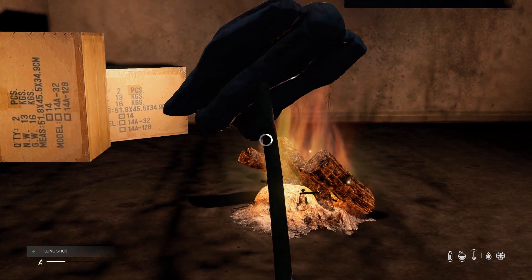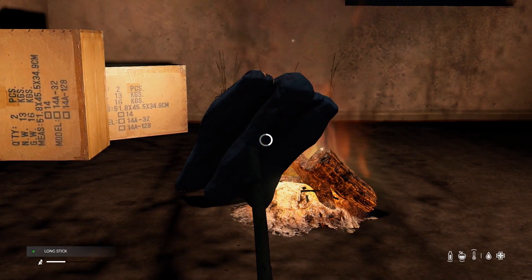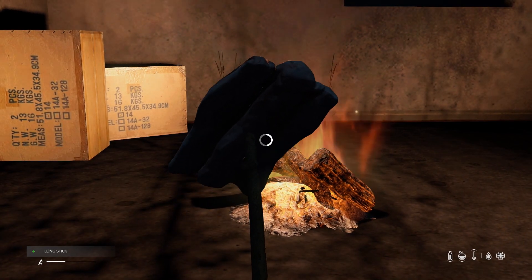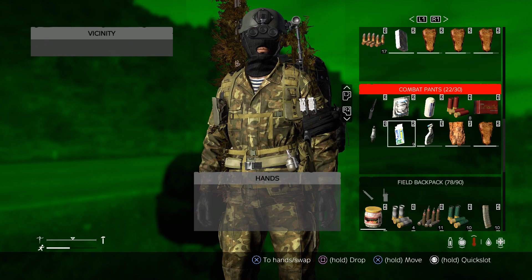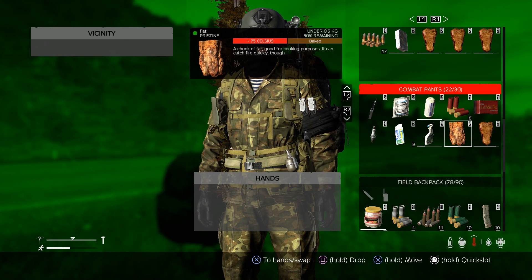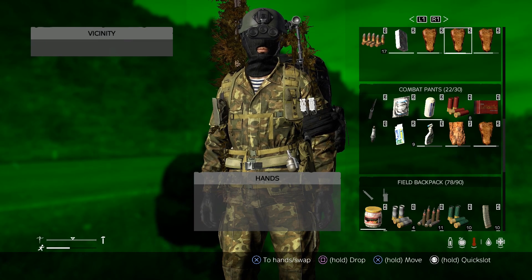Now just putting the meat on your body raw is not going to do a damn thing. So start yourself a nice little fire, cook that up, and understand that each piece of meat has a different temperature rating. You're like, what do you mean temperature rating? It holds temperature after you cook it. Take a look — see this piece? 75 degrees Celsius. Piece of fat, 75 degrees Celsius. This piece, 100 degrees Celsius. So they have different temperatures.